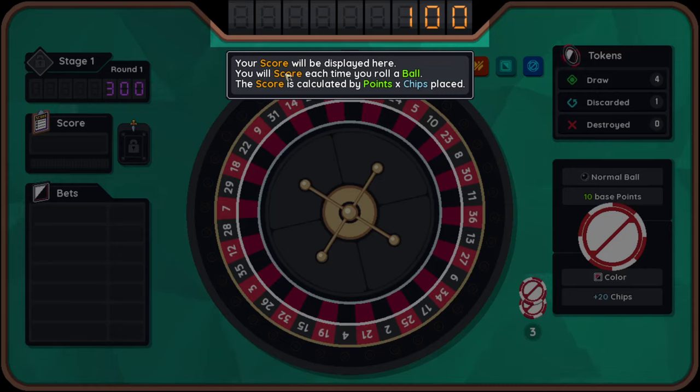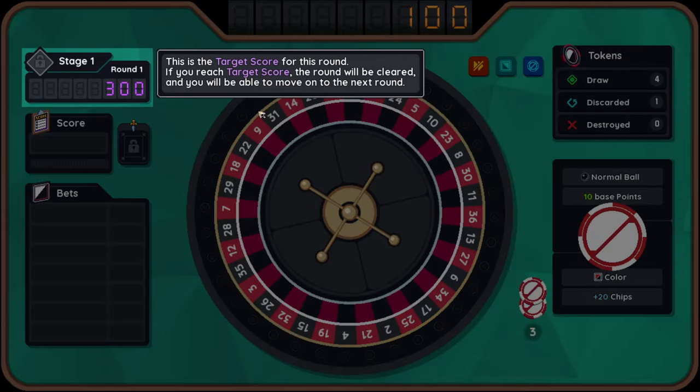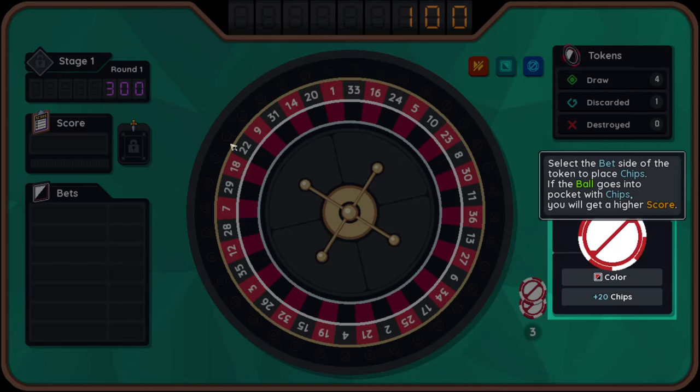Your score is displayed up here. You will score each time you roll a ball. The score is calculated by points times chips placed. So you bet. This is your target score for the round. If you reach the target score, the round will be cleared and you'll be able to move on to the next round. Essentially, blinds from Balatro.